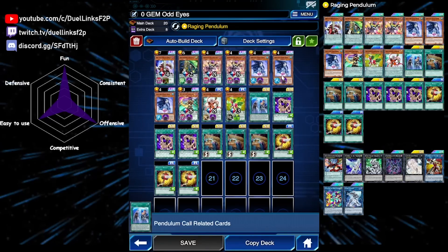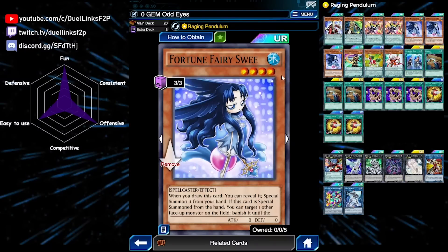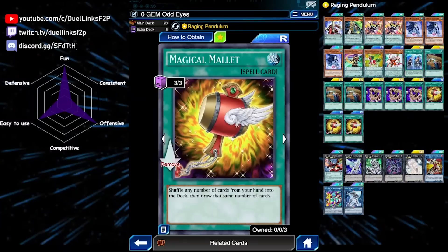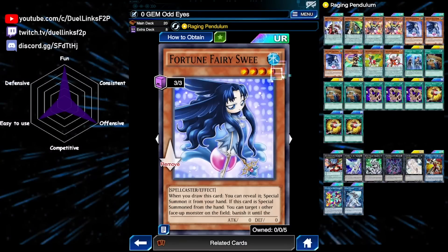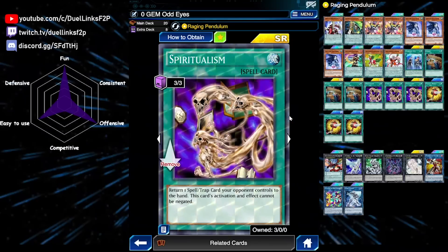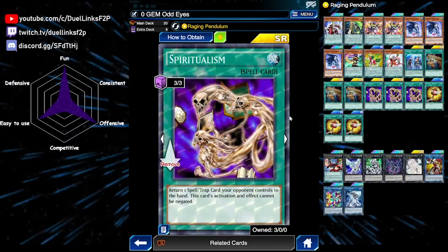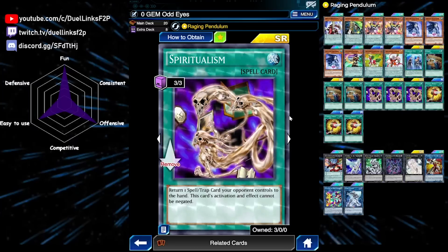Those cards also enable Fortune Fairy Sweet, because when you draw it during your draw phase, via Reload or Magical Mallet, you can just special summon it. Sweet is also a level four monster, which is really useful for XYZ plays. Finally, Spiritualism is a free card from the Card Trader — basically budget MST. You can get rid of your opponent's back row before you commit, and it can also bounce, which is useful against cards like Dingirisu that protect from destruction.